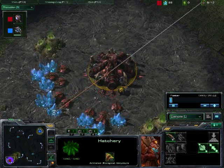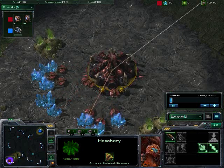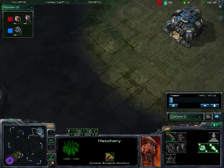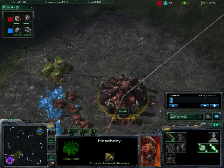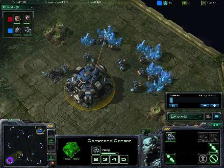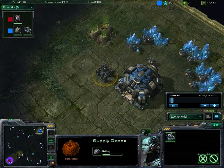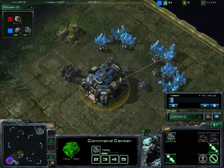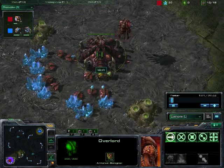I don't know if you caught it, but at the end of last game, right after Lalish beat Namah in that huge epic battle, I think Namah said 'go Steps,' so here we are on Steps of War. Lalish is in the bottom left, Namah is in the top right. Namah not trying that crazy fast gas factory build this time — maybe he still could technically. He wasn't able to do that good of Hellion harass last time, so probably not going to see the same thing again.